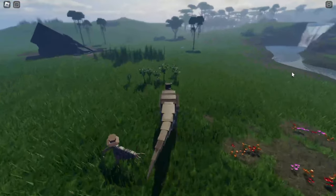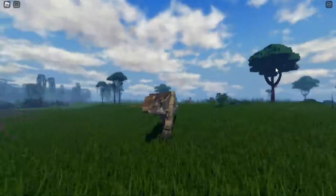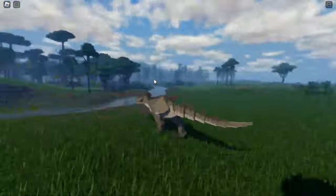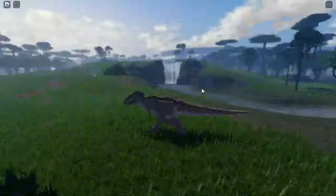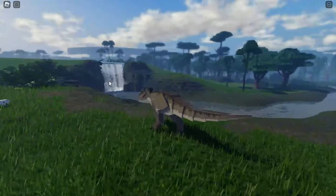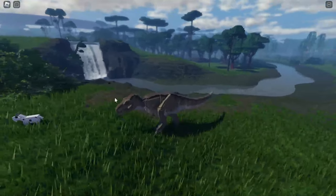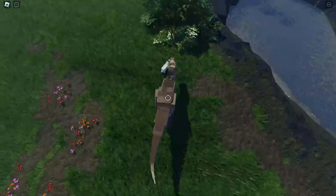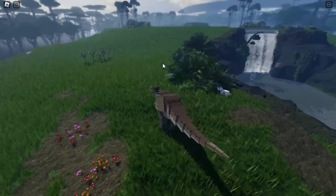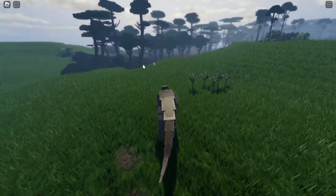So that is the Indominus Rex teaser for Jurassic Blocky — a highly expensive dinosaur. This Indominus Rex will cost about 60,000 dino coins. I already have 24,000 to 25,000 dino coins so I think it's easy enough to grind. But when is the release date for the Indominus Rex?